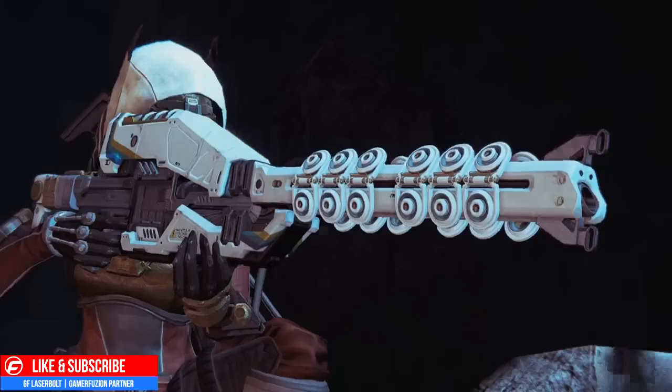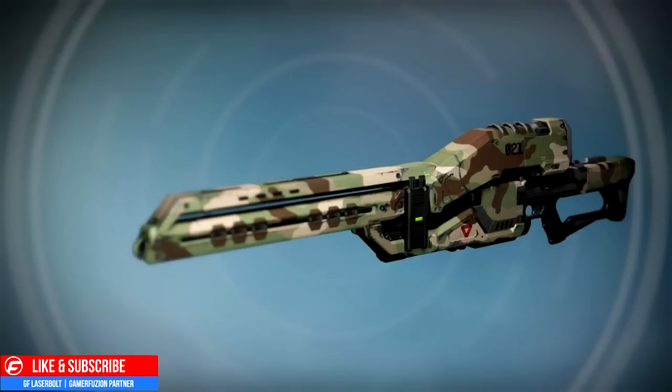The second ornament is this camel-looking ornament which looks amazing. I love the whole camel look — I think it looks really really nice, and it's definitely one I'm going to be picking up. That one's called the Dune Marker. Definitely going to try to equip that one on my Icebreaker. Let me know what ornament you guys like the most in the comment section down below.